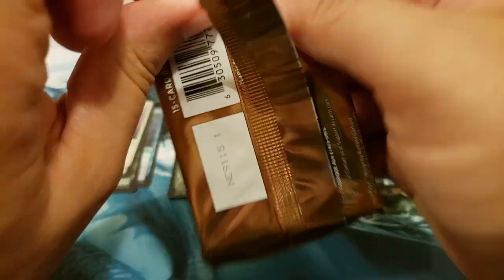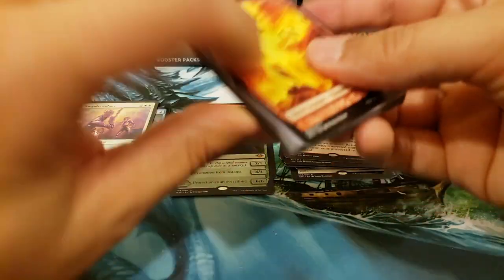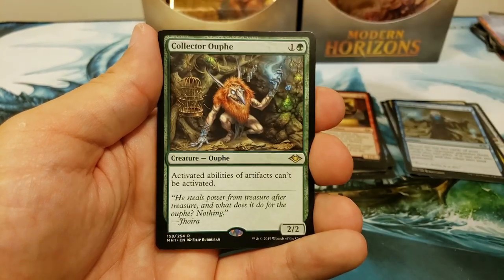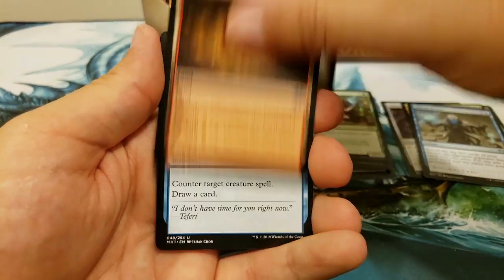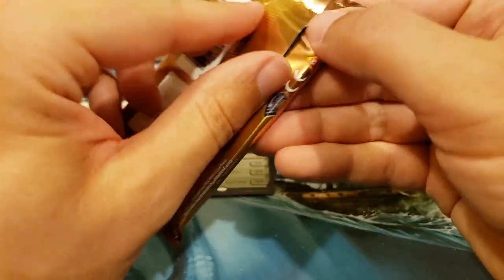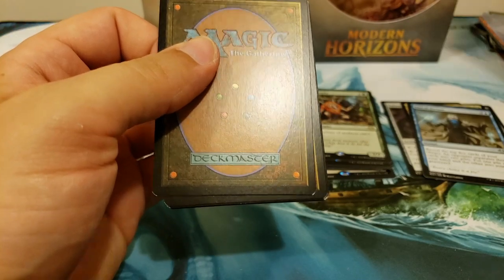Mythic run, mythic run! This one does not want to open — crumble packs! Crumble packs are always good luck — crumble packs contain all the mythics because they don't want you to open them. It's a rare — it's a collector! That's a good one. Exclude and a Goblin. We got an Ayula Queen in this pack — let's see if she can bring us any luck.